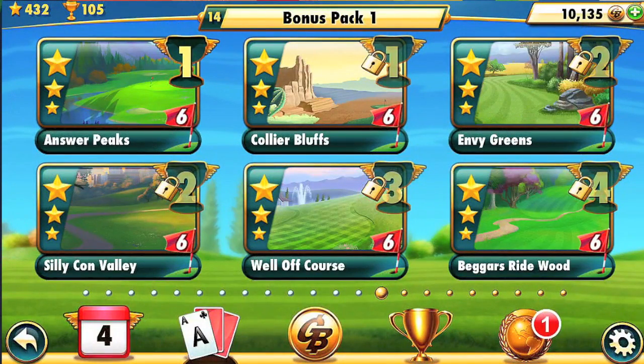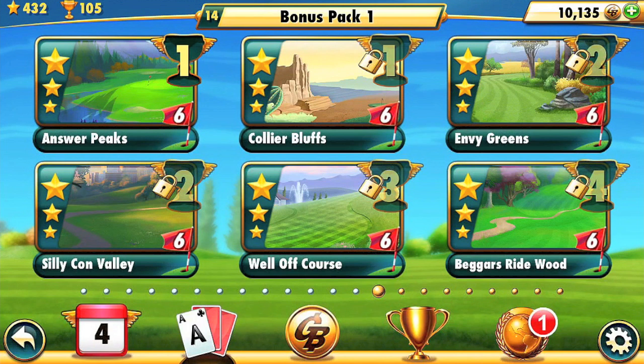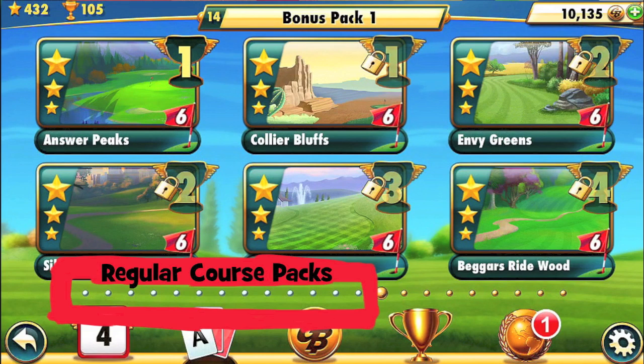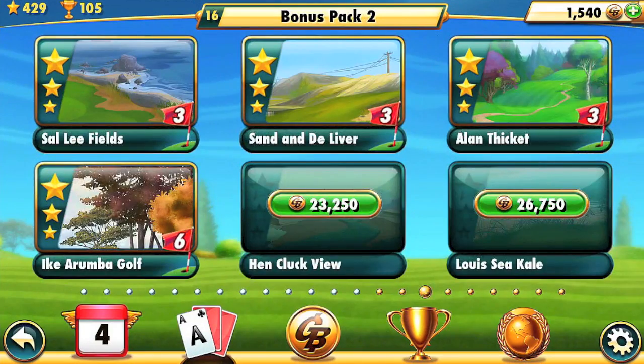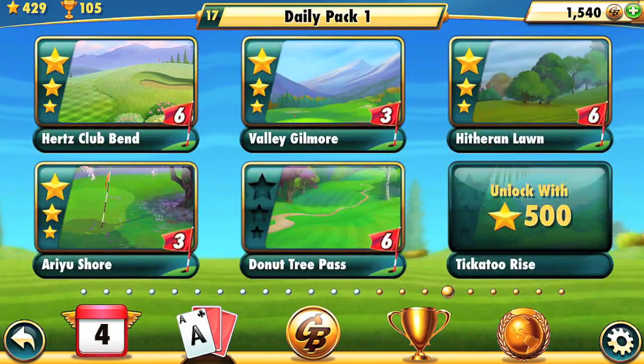What they do is unlock bonus courses. You see in the main menu, there are little bullet points that run along horizontally at the base of the screen. The silver or white looking bullet points represent the regular course packs — the ones you have to complete in sequence that follow the storyline of Fairway Solitaire. The gold bullet points are actually bonus course packs, and those can be played at any time.